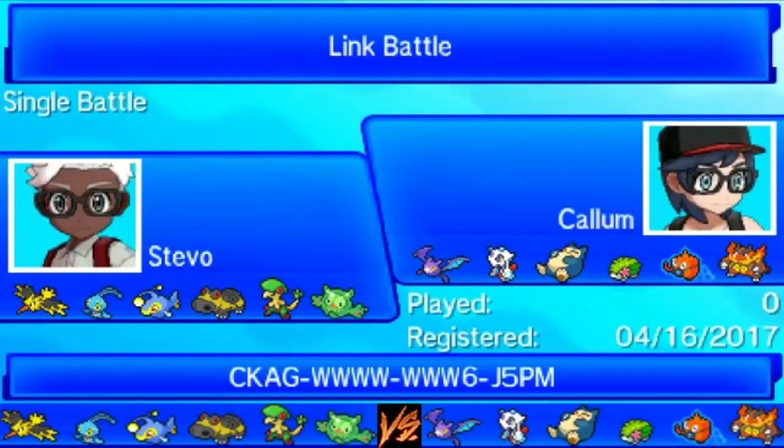Quick rundown: we have Expert Belt Zapdos, the Water Icium-Z Manaphy, especially defensive Lanturn, fully offensive Hippowdon, Subpunch Breloom, and Trick Room Reuniclus. Looking at Callum's team, he did not bring anything that I expected him to bring — his team really caught me off guard. He didn't bring the sand, even though it seemed like such a good matchup against my team given the speed tiers. The only Pokemon he brought that I was expecting was the Rotom. I thought he had a lot of better options than what he brought, so I kind of had my work cut out for me from the beginning.